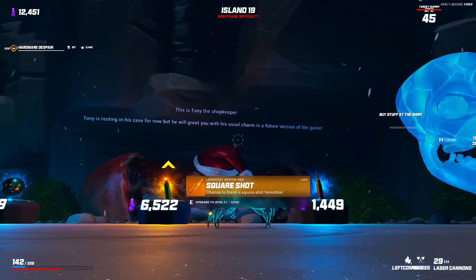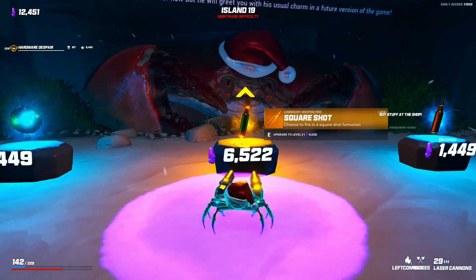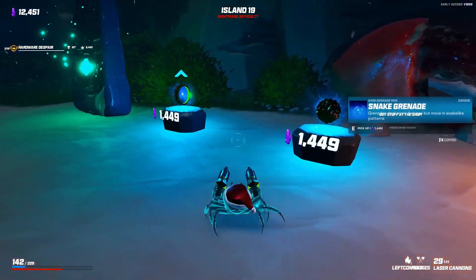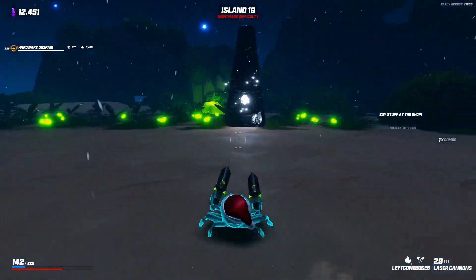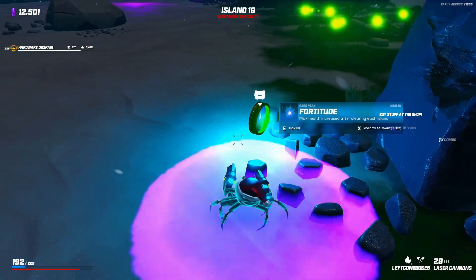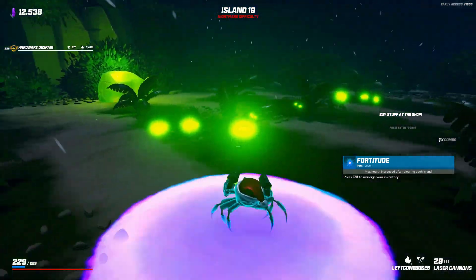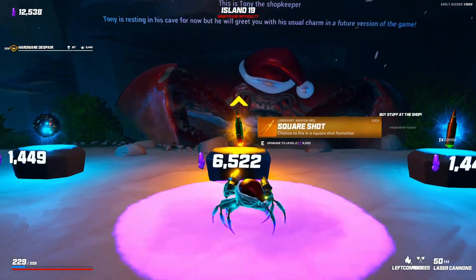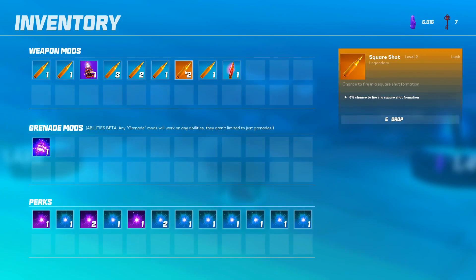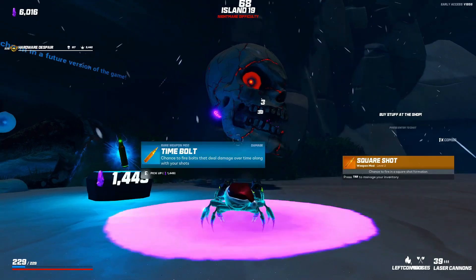This is Tony here - Tony the shopkeeper. Tony is resting in this cave for now but will greet you with his usual charm in a future version of the game. Another legendary perk and we can afford this one easily! I'm just noticing the little pip above that indicates a level up. We got a glass totem which is a freebie. I'll pick this - I'm hoping it increases from three percent to something better. Oh my god, it didn't - it was three percent, so it doubled it. Okay, that's what it was.